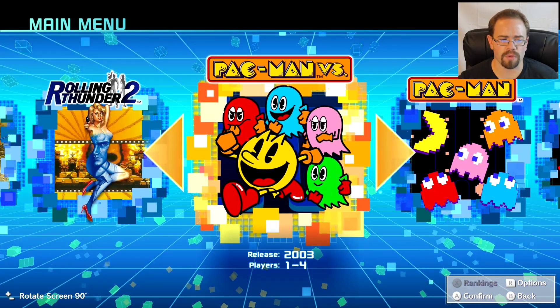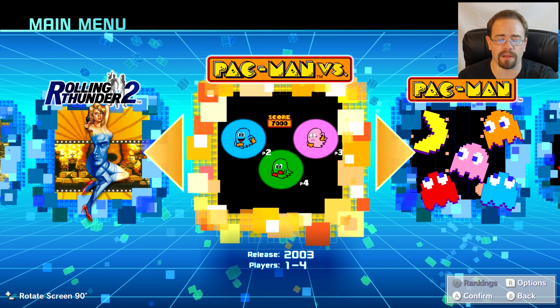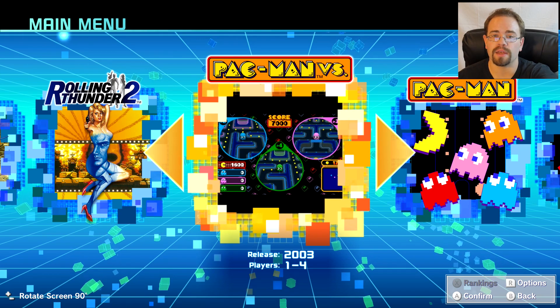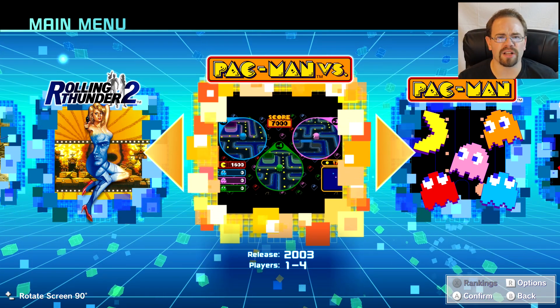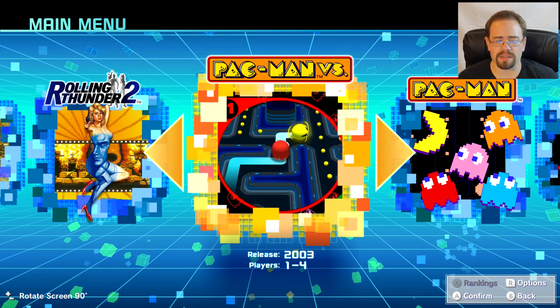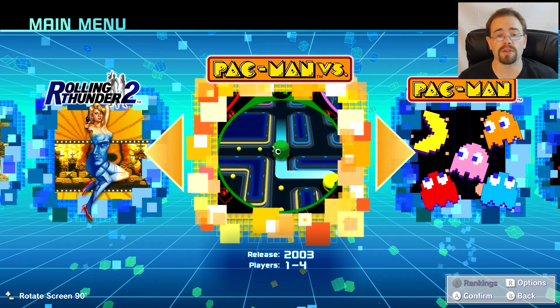Namco Museum on the Switch — you only need to buy it once. If you want to do Pac-Man Versus with someone else, they just need to download the free Pac-Man Versus game, the other person has the main game, and it links up. Cool idea there. I like the inclusion of using two Switches for something like that, because back in the day we needed a Game Boy Advance. Very cool. That is Namco Museum, guys — thank you so much for watching and I'll see you in the next video.